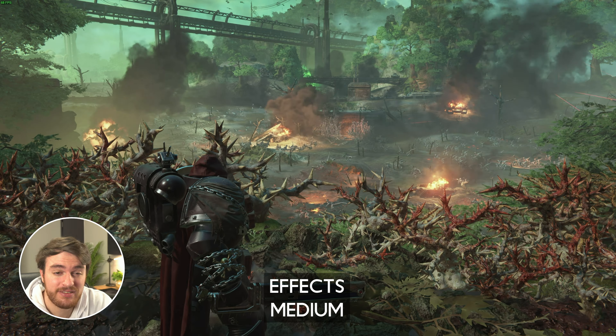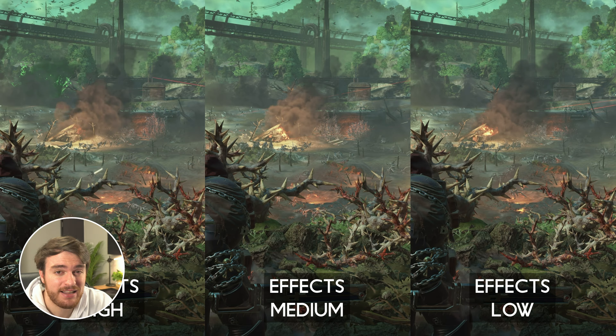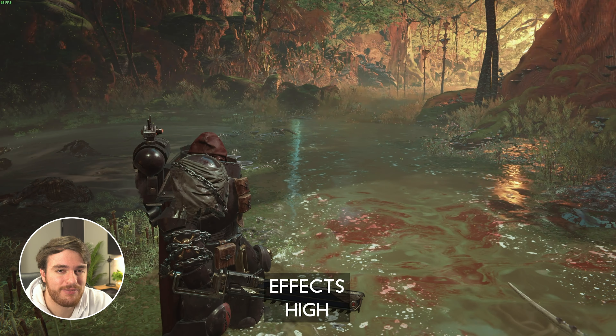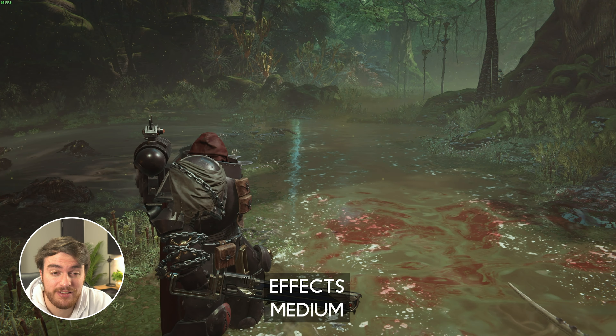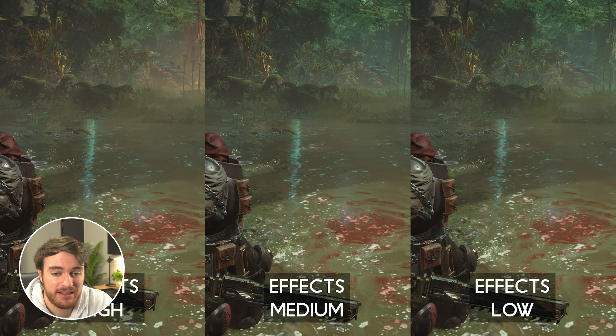Effects — I couldn't really see a difference anywhere except for blood on your play model. When you're entering and exiting fights, there'll be blood on your play model and it'll fade over time. On the higher options, there's more of it on you, with the lowest option having absolutely none. However, FPS isn't really affected here at all, so have this as high as you want.